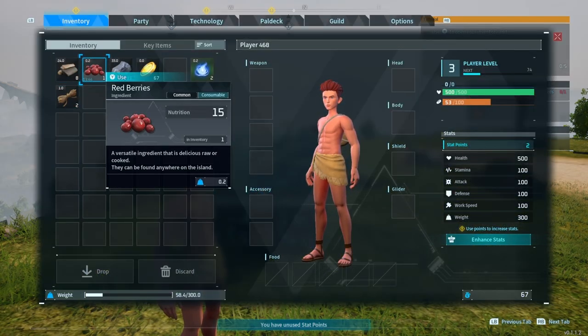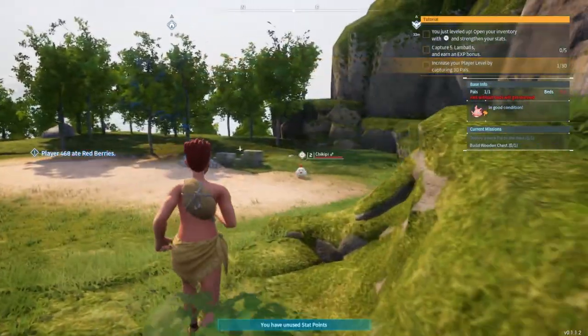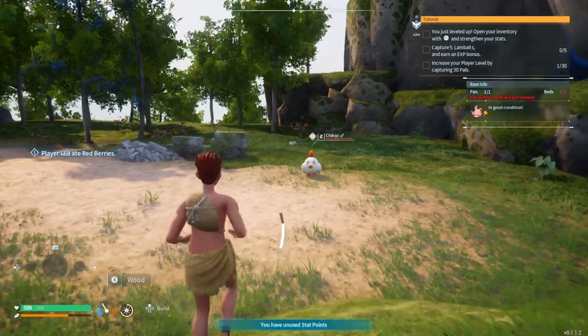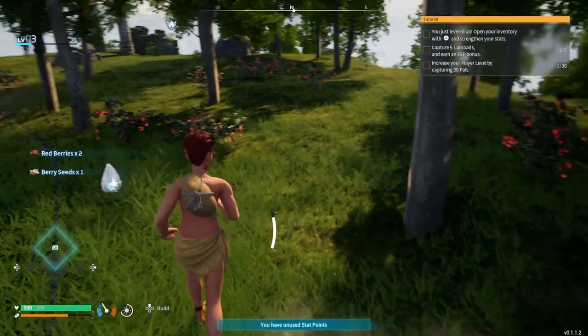Berries - there you go. Let's find more of them. Oh what do I need to do after that? I need to catch five lambbles - those were the sheep that we saw earlier, I think.